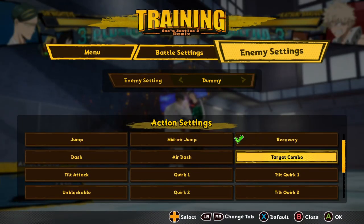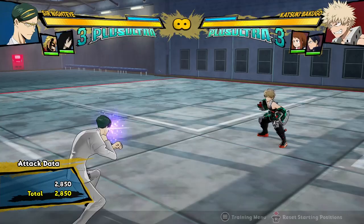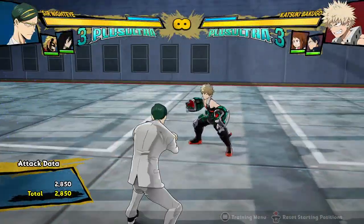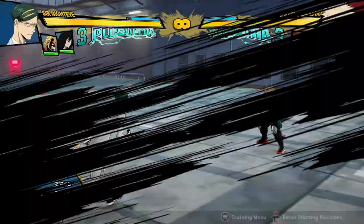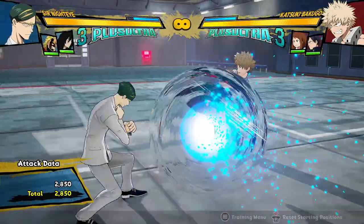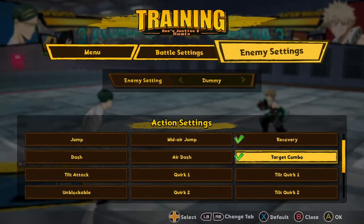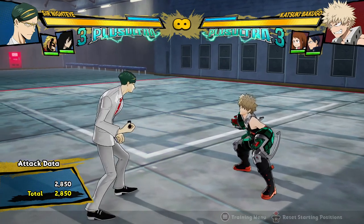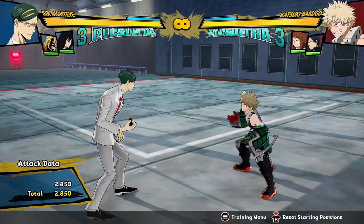He can interrupt gaps with it. Bakugo isn't the greatest example because he has a really obvious gap, but if a character has small gaps — like maybe shoot style Deku — you can interrupt gaps with it more consistently now because it starts up so quickly. So now it's actually just a really useful move, and he can actually get his parry off. Thank you modders — and no thanks to the base game for not buffing this move at all and making it completely pointless.